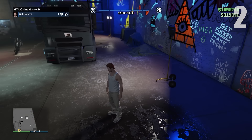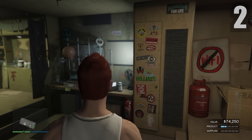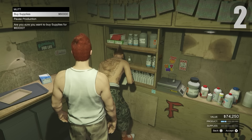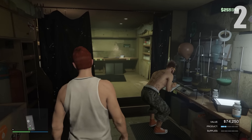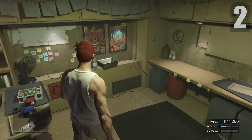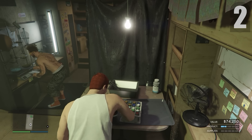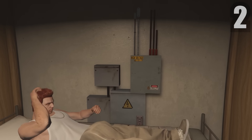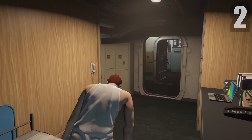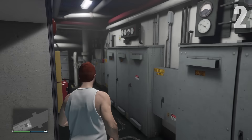Going to check on my Acid Lab to see how much product we have. It's only a little bit filled, so I'm going to wait longer. I'll buy some supplies and speed up the Acid Lab production for the day — go to the arrow inside your Acid Lab, click right on the D-pad, and it'll speed up production. You can do this every single day.